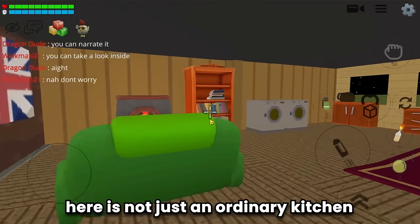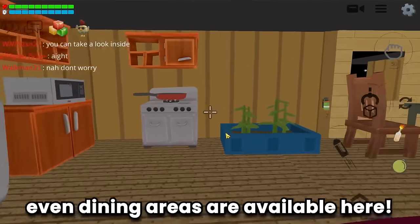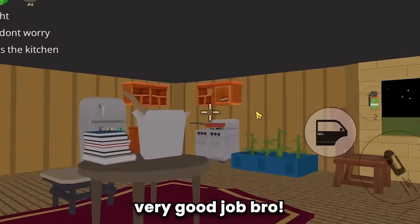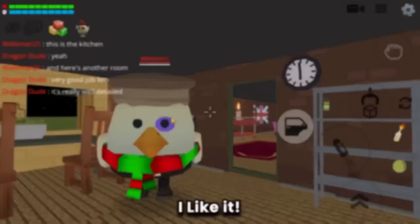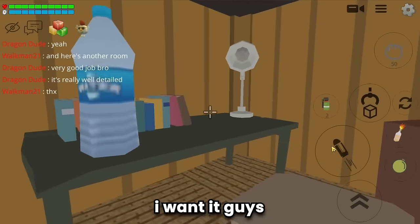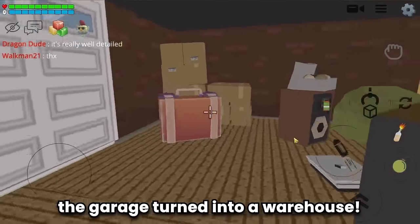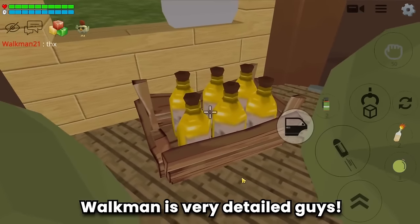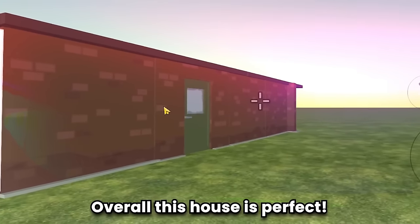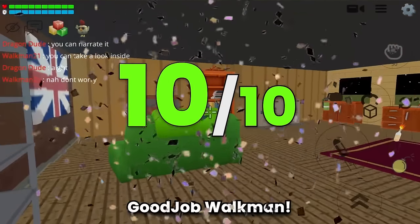The kitchen - here is not just an ordinary kitchen. Heaters, washing machines, kitchen, even dining areas are available here - and many more. Very good job bro, it's really well detailed. A room for studying or working. The garage turned into a warehouse. Walkman is very detailed and the TV is still on. Overall this house is perfect, it's really well detailed. This is a 10 out of 10. Good job Walkman.